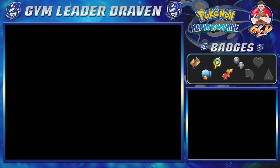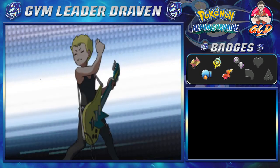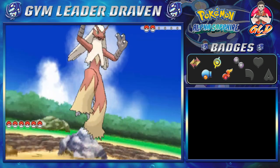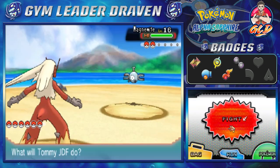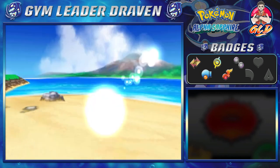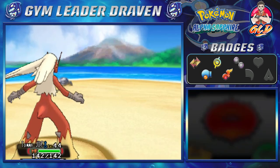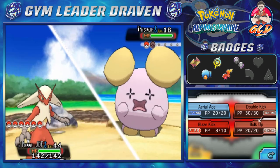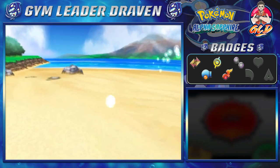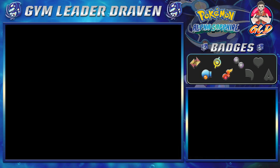Switching to Tommy JDF because this next trainer has Electric-type Pokémon. Taking on Magnemite — Blaze Kick for the win! Guitarist Dalton will want to battle again later and his Pokémon will be a lot stronger. He comes out with a Whiscash too, and Blaze Kick wins again. Guitarist Dalton is not happy about this.